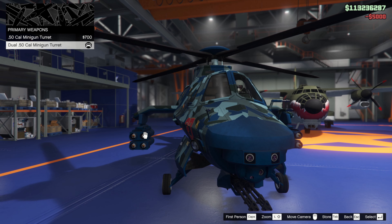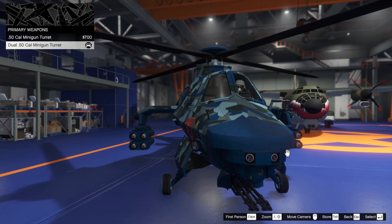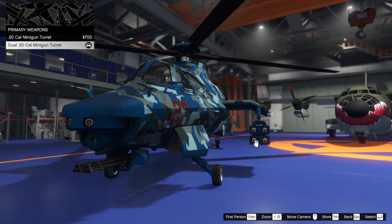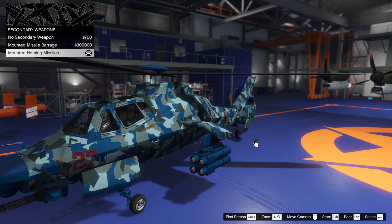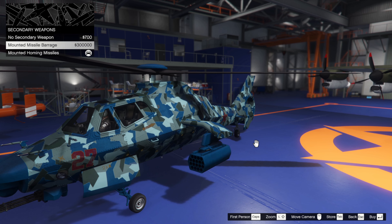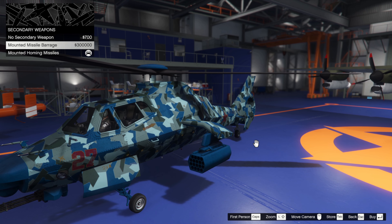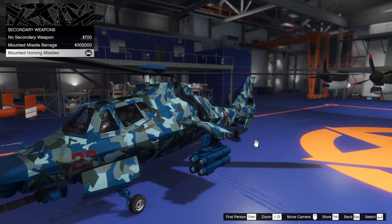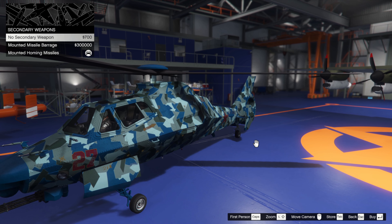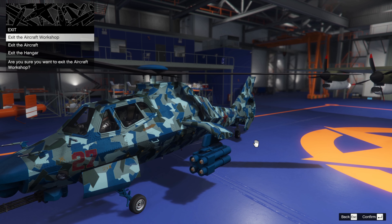Primary weapons - you can put the dual 50 cal on if you've unlocked it at the bunker, I think that's a bunker unlock. For secondary weapons, it's missile barrage or homing missiles - one or the other. I'm going for the homing missiles because they're better. Having no secondary weapon - why would you do that?